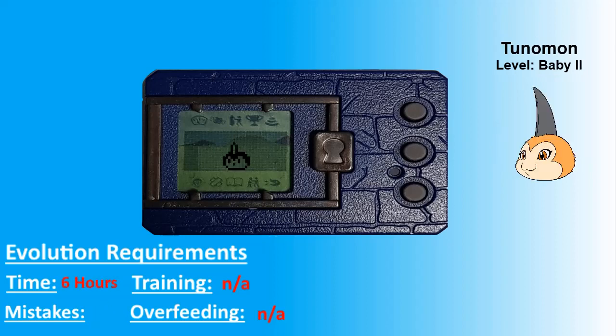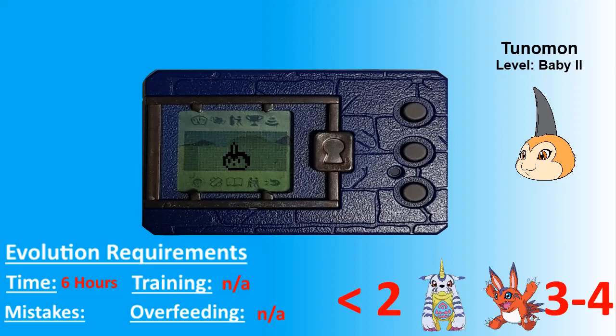At this point we actually have the option of choosing Gabimon or Elecmon. Either way we will still be able to get Angemon, so you can choose whichever one you want. To get Gabimon make no more than two mistakes, or to get Elecmon make at least three mistakes.